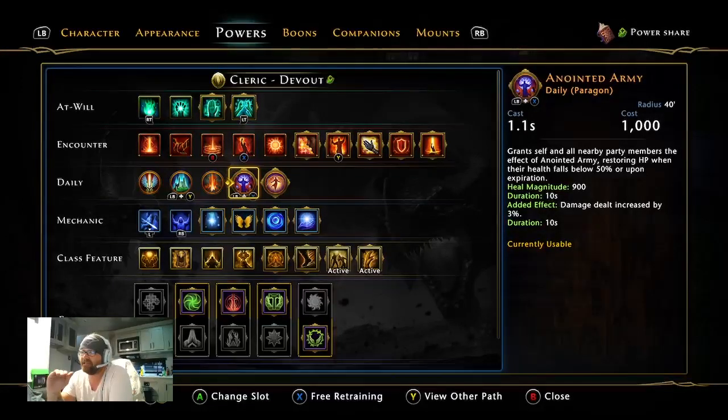Anointed Army increases your damage dealt by 3% and increases the damage of all your allies by 3%. So it's a 3% damage increase — but if everyone's at full HP and not worried about it, you can just proc damage at that point and let your teammates do 3% more damage.